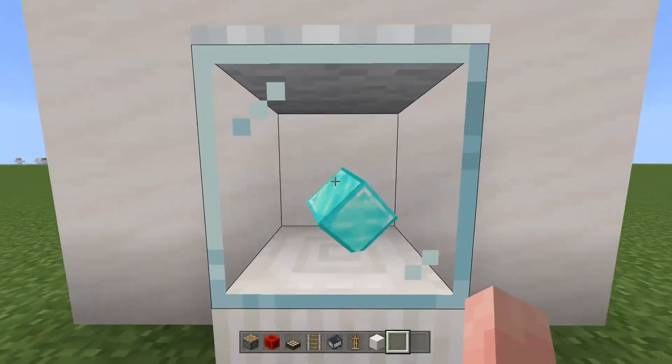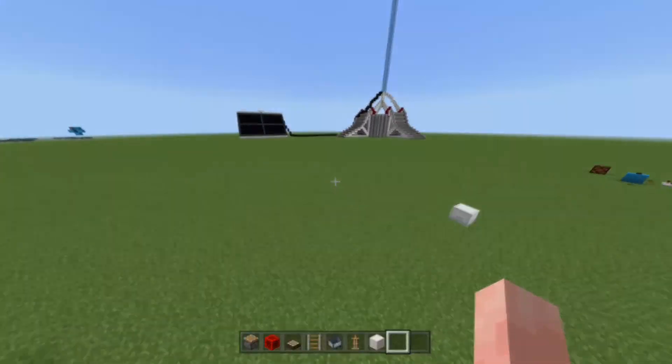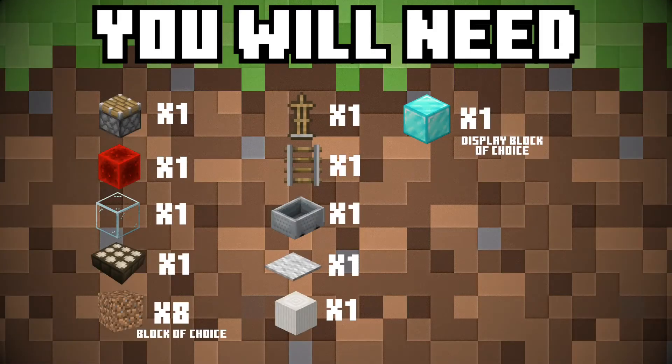Here is some of the stuff I've got — it's the best we can get without having an invisible texture pack. Here's what you will need: one piston, one redstone block, one glass block, one daylight sensor, eight blocks of your choice, one armor stand, one rail, one minecart, one carpet, one pillar quartz, and one display block of your choice. Pause if you need to.